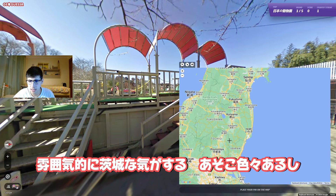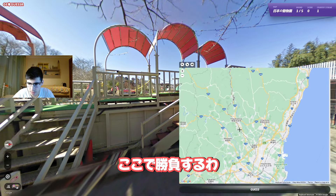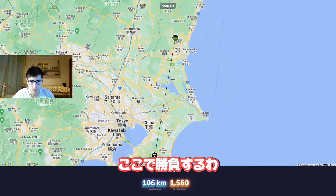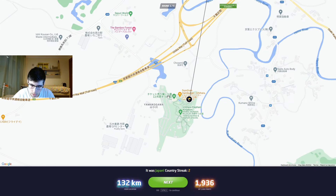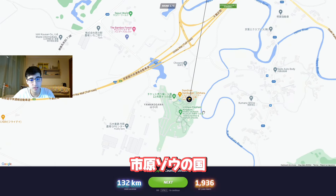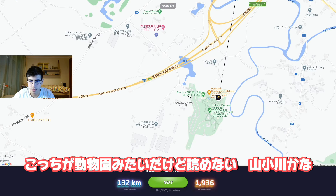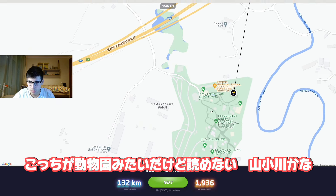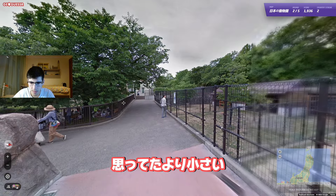I kind of had the vibe of Ibaraki — I know there are some parks here. Let's try the Ibaraki region. Okay, it was Shiba, and it was the Ishiara elephant kingdom — no, that's not the name. The zoo is... okay, it's kind of small for what I was expecting. Yamakogwa, should be that.